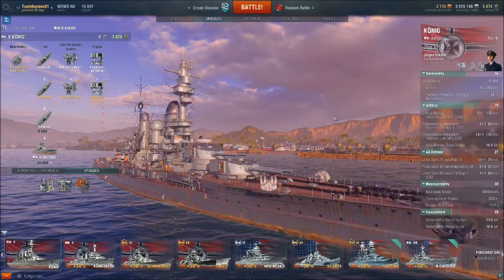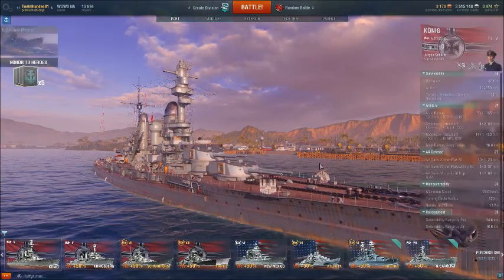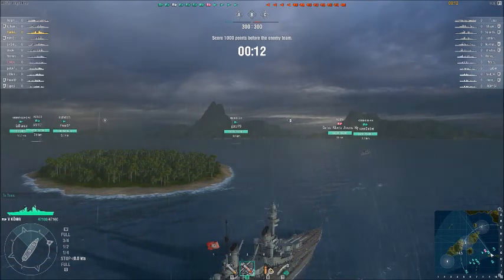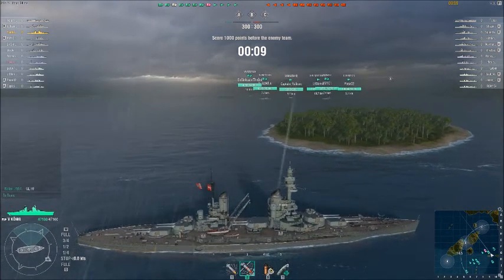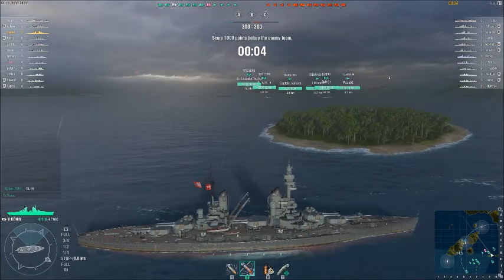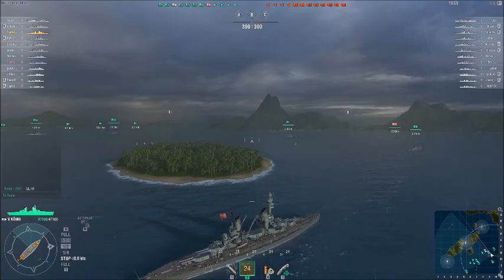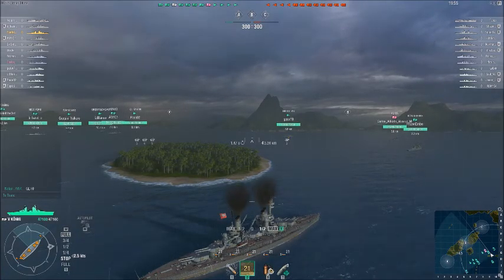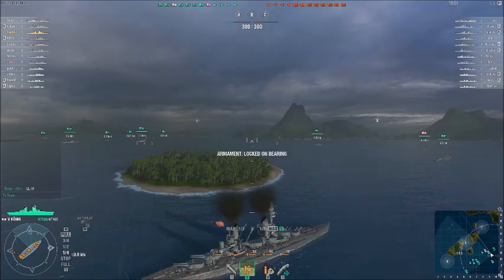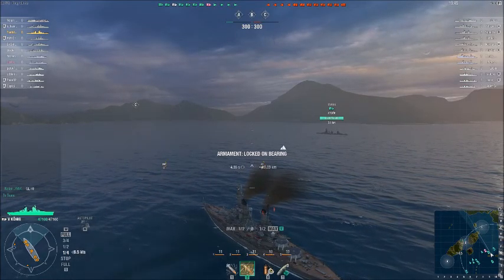What does it look like in the game? Let's go ahead and take this new baby out. Here we are on a domination map on the Solomon Islands. I'm going to take the Koenig out and see what she can do. I really like the fact that there's a turret in the center rather than four on the sides or those weird offset turrets. Action stations — we're going to head over and see what kind of trouble we can get into. Hopefully we don't get completely overwhelmed and our entire team doesn't turn and head the other way.